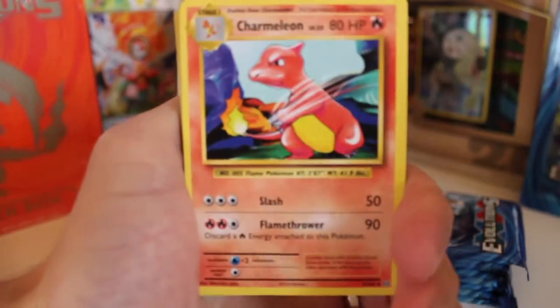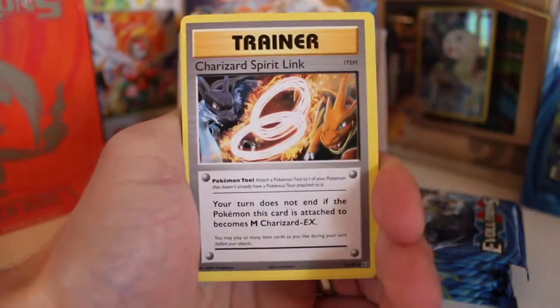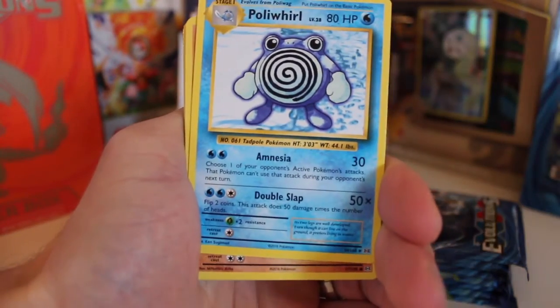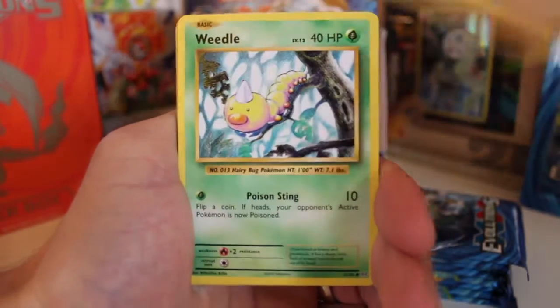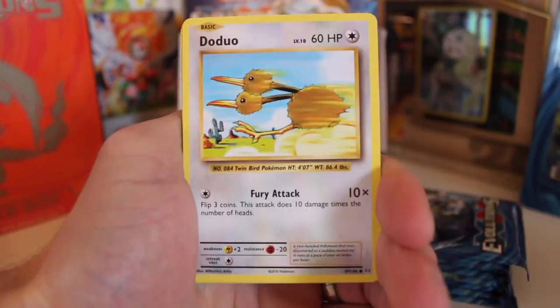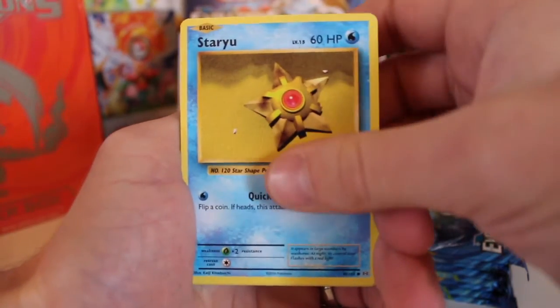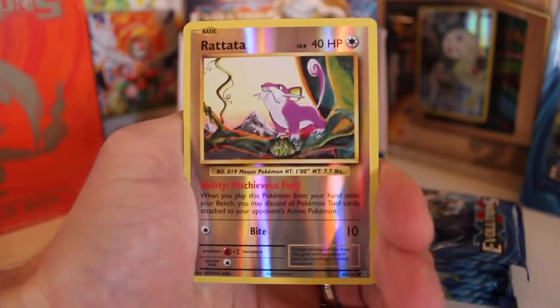We start off with a Charmeleon. I'd love to get the Full Art Charizard as you all know - I've said so many times. We've got a Charizard Spirit Link - is that a sign? It's got to be a sign. We've got a Poliwhirl, a Machop, a Weedle, a Dojo. I think we're still due a Full Art - we've only got one in this box so far but hopefully we can get another one. And that's a reverse.